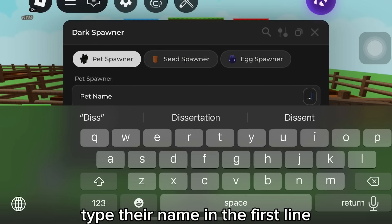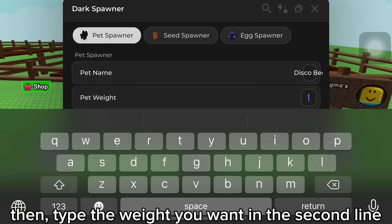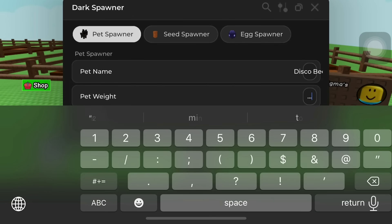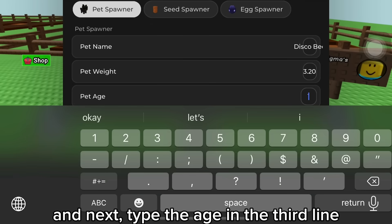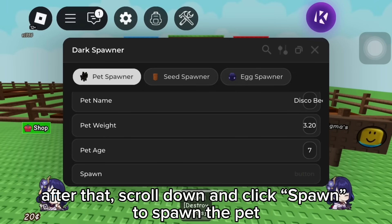I'll spawn some pets. Type their name in the first line, then type the weight you want in the second line, and type the age in the third line. After that, scroll down and click spawn to spawn the pet.